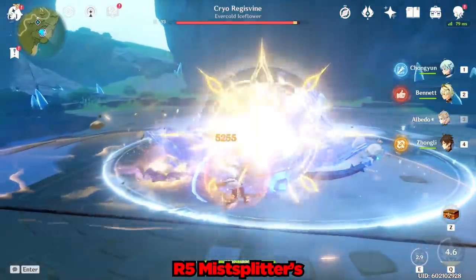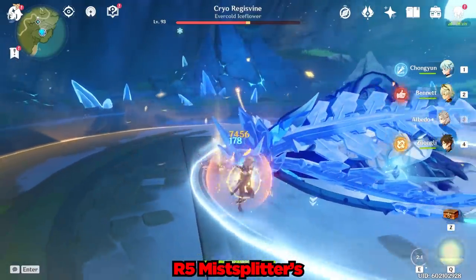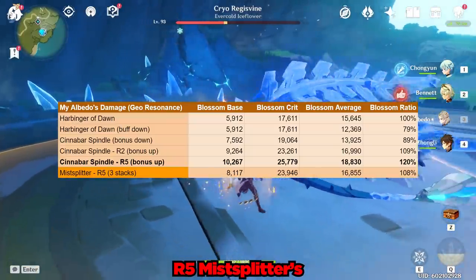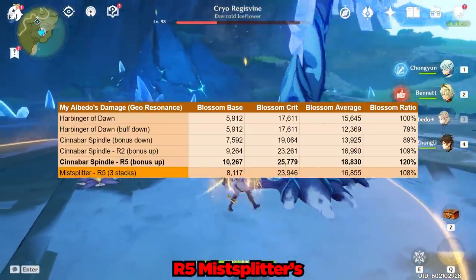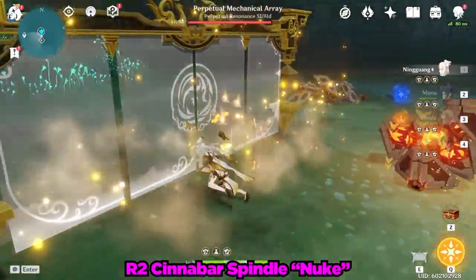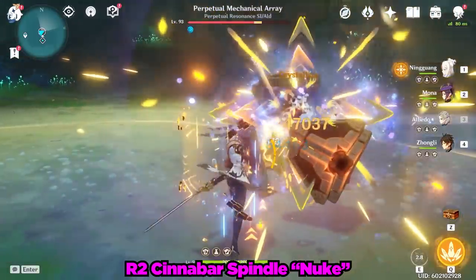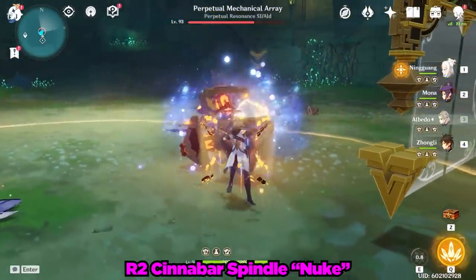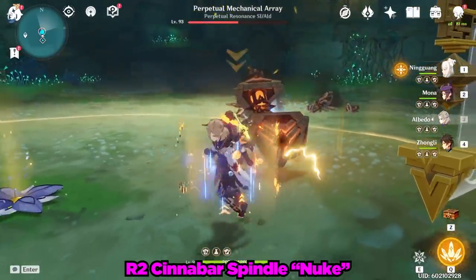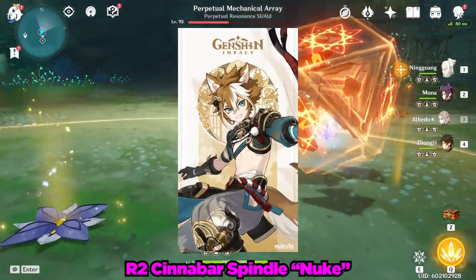And just for fun, let's see how much my refinement 5 Mistplitter does. Sadly, it only does around 23.9k damage on crit — barely any better than a refinement 2 Cinnabar Spindle. So in other words, the Cinnabar Spindle at refinement 2 is basically doing as much as my refinement 5 Mistplitter for Albedo's blossom damage. And for one last damage showcase, let's go plus ultra with food and a critfish build: 57,392 damage on an Albedo E tick — fairly impressive.